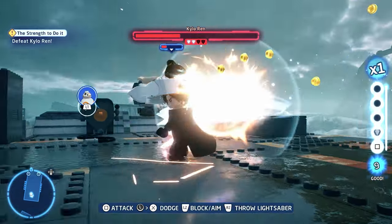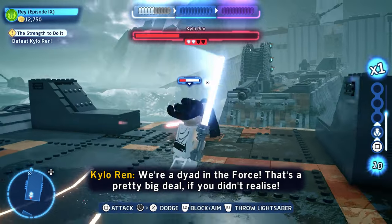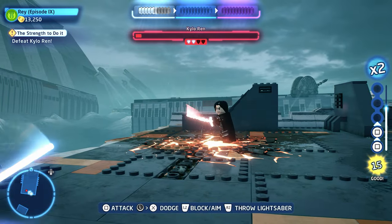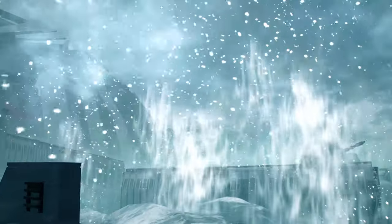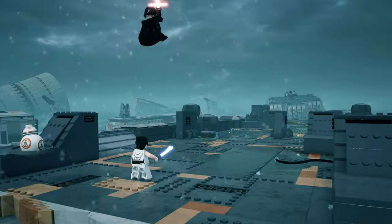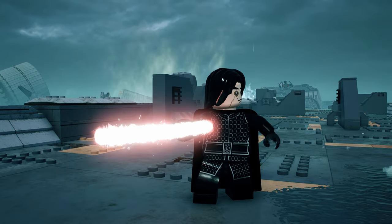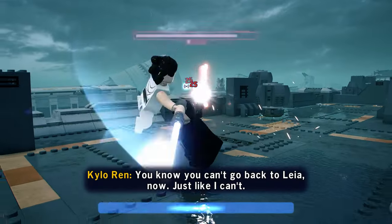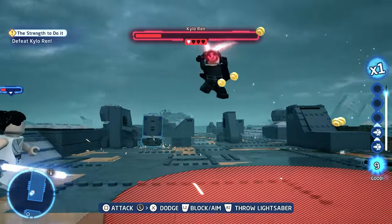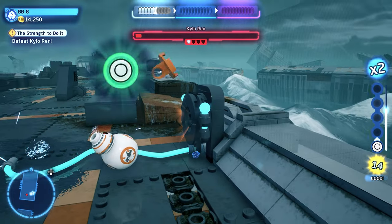This leads to the third tip: a shortcut to change brightness while in a game. Valve seems to agree their automatic brightness isn't great and has implemented a clever brightness adjustment shortcut. Hold the Steam button on the bottom left of the device, then use your top-left analog stick — up increases brightness, down makes it dimmer. It's an awkward combo but it does the job.